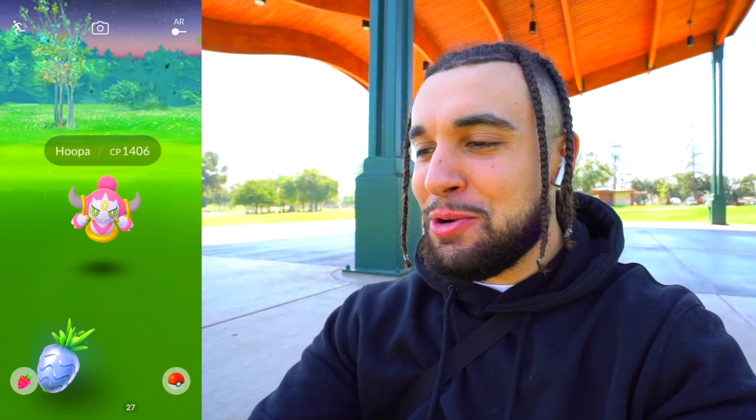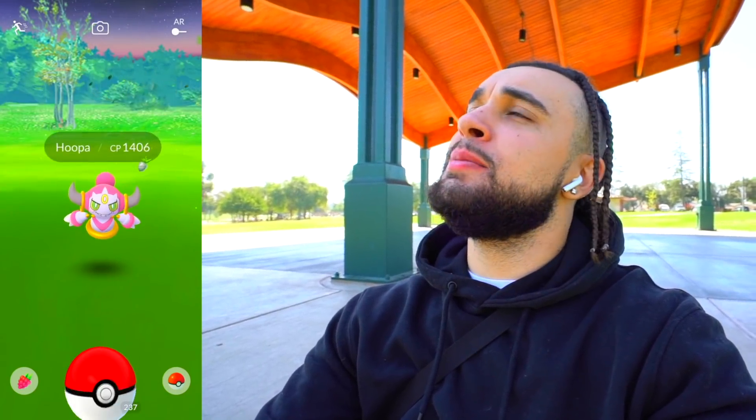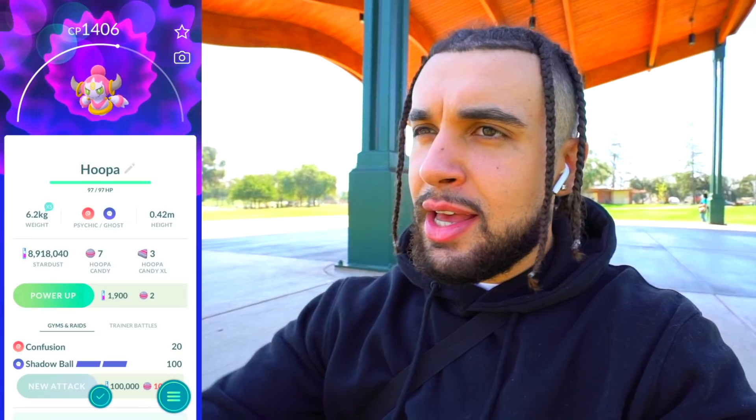I didn't know it was gonna be Hoopa — I figured we'd see him soon, but I didn't think they were gonna give him to us right away. Let's grab a Silver Pinap Berry. That's a beautiful looking Pokemon, great design, and his other form looks even crazier. First ball — thank god we didn't have to do all that AR stuff. Down goes our first ever legendary Hoopa in Pokemon Go! It's number 720 in the Pokedex — that's 200 IQ. 1406 CP.